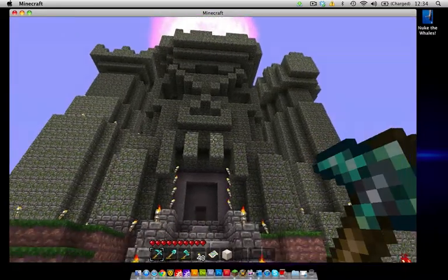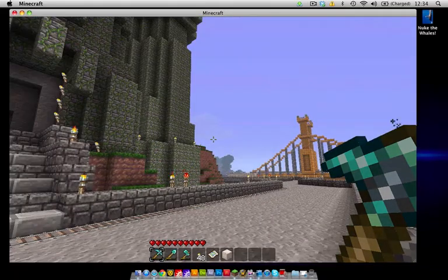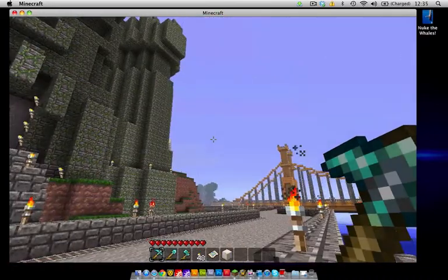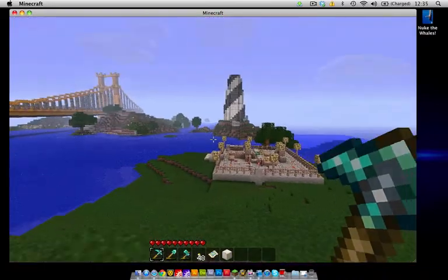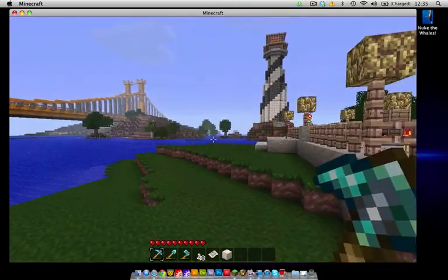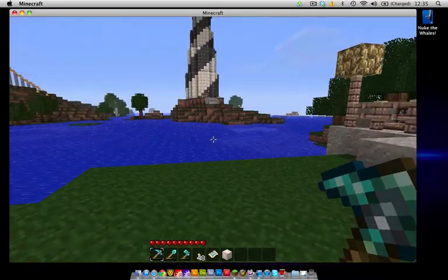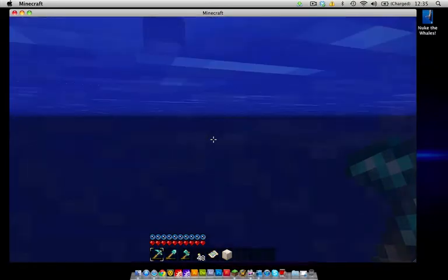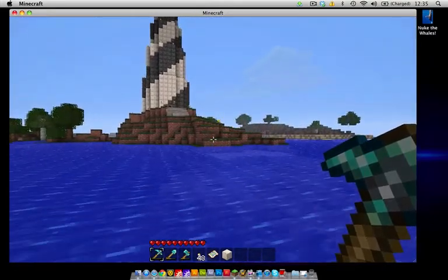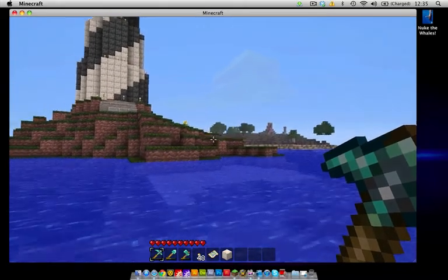The sun is about to go down so let's go check out the lighthouse. Hopefully by the time we make it to the top you'll be able to see everything at night and see how dynamic the lighting is — it's pretty cool. That thing I keep walking past — if you're interested, that's going to be another video called Proving Ground Part 1. I'll have that up at some point.